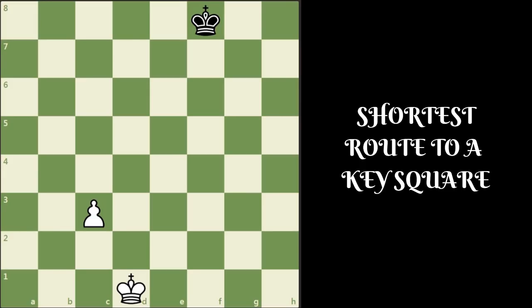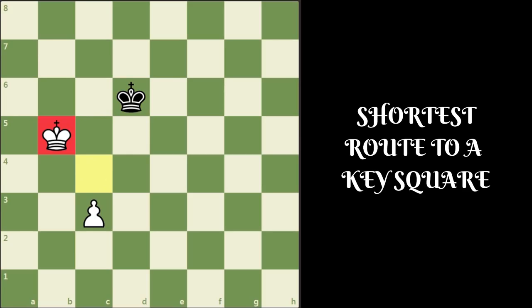White has to start with the move king c2 — white is eyeing key square b5. Now king e7, king b3, king d6, and king b4. White has gained the diagonal opposition. Now if king c6, then king c4 and white has gained the near opposition. Now if black goes back with king c6, then white can go king b5. White king has reached key square b5 and can win the game easily.